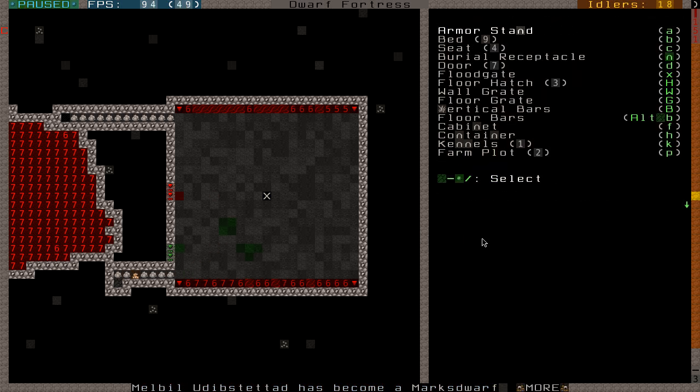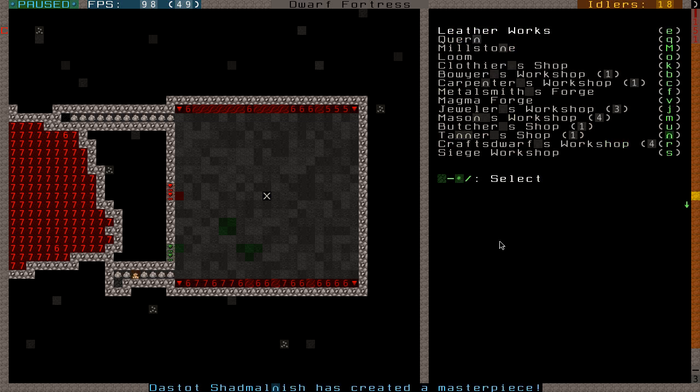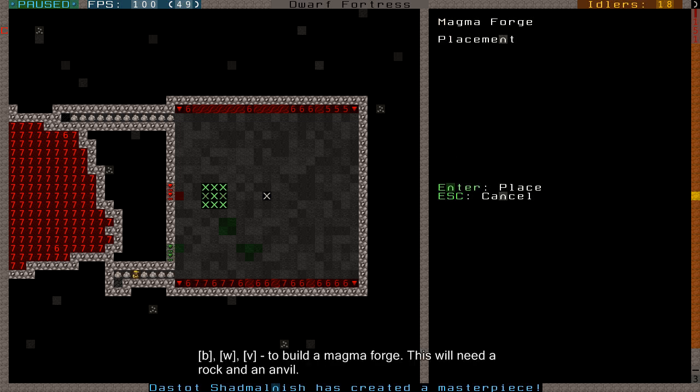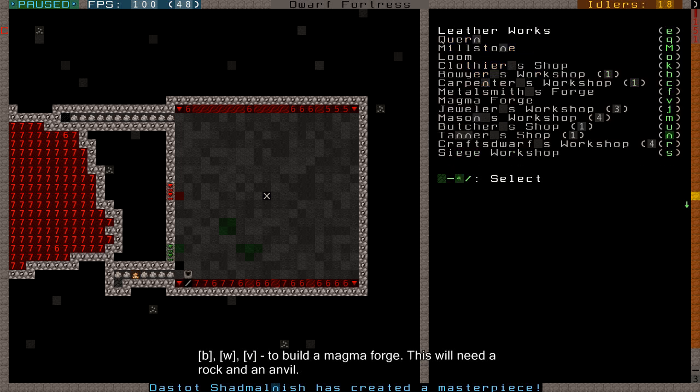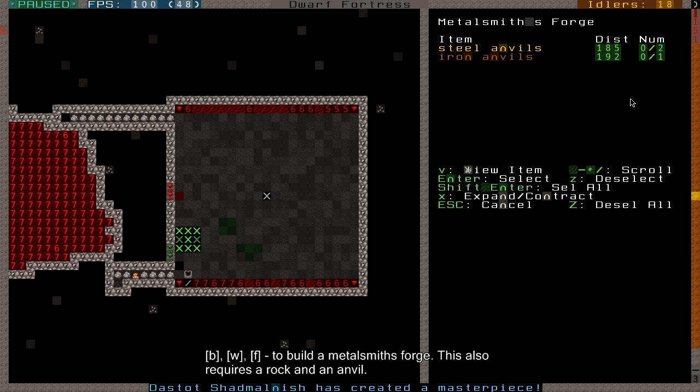Let's build a forge. Before I show you the magma forge, I should show you a normal forge - I'll show you both at the same time. I'm going to start with the magma forge - B-W-V - and also a normal forge, that's with F. Place that next to it. And make an iron anvil as well. Now the items will be created, but they'll need bars first. They need molten iron - you can't just throw iron into the forge and make a weapon out of it, you need to melt it first.